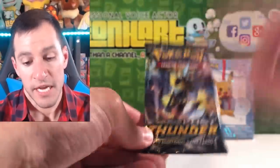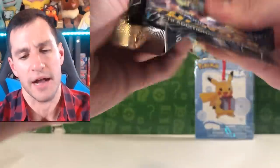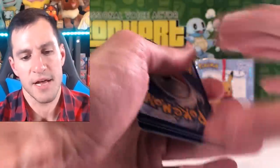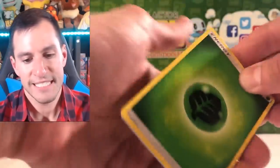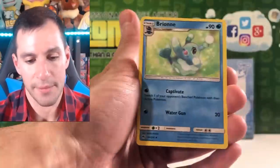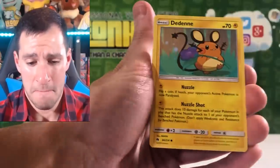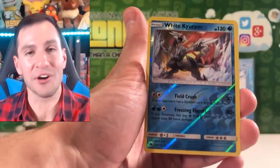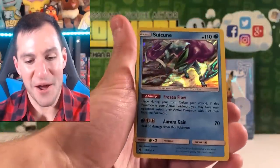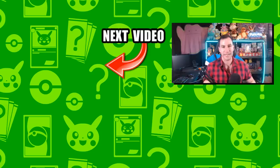This last pack is going to be last pack magic right here everybody. Let's get some last pack magic in this last pack. Four card guess the energy game - Psychic to end things off. We did really well in the guess the energy game. Sableye, Yamask, White Kyurem - gorgeous looking card for the reverse rare. And Suicune! What a way to end this opening - a gorgeous looking Suicune Holographic and the White Kyurem Reverse Rare.